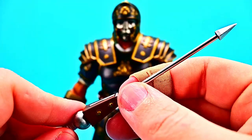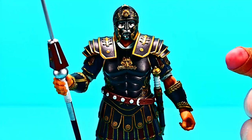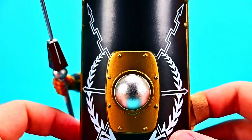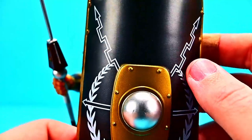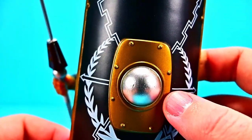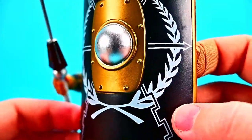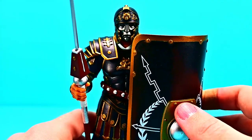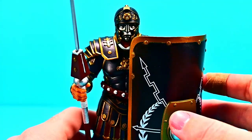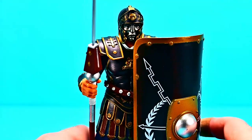With the spear point attached, it makes a really long spear — I wonder if the design is meant to suggest a spring-loaded release mechanism. He also comes with a really cool shield in dark blue with gold details and white painted symbols including crossed swords, arrows, and a wheat shaft. The back has a nice wood panel with rivet details. Getting the shield into his stiff hands is tricky, but once in, he looks ready for battle in a phalanx.